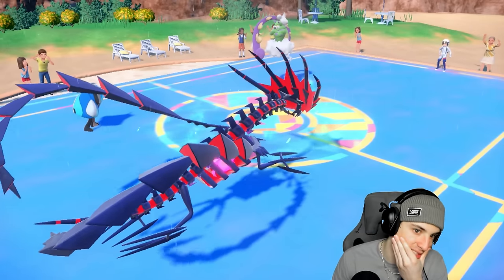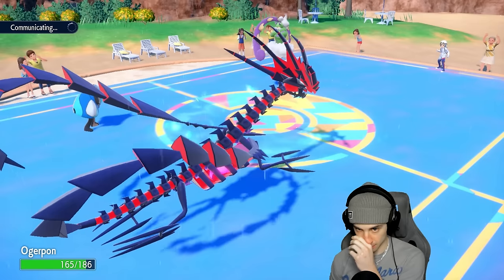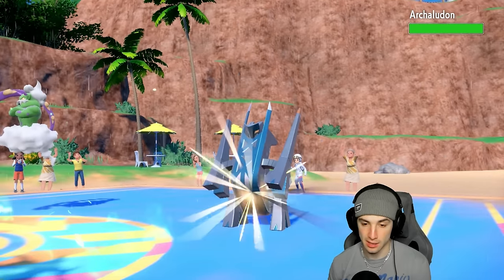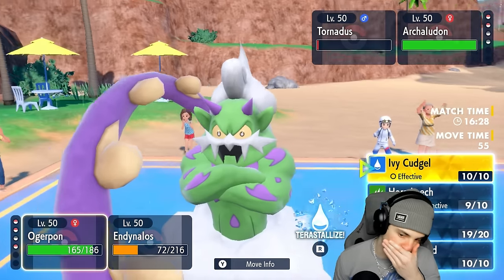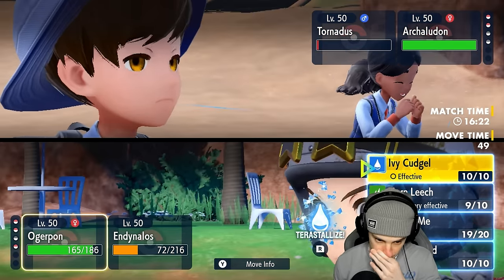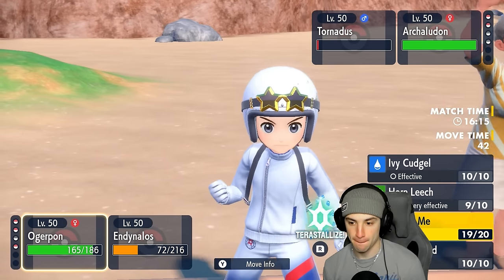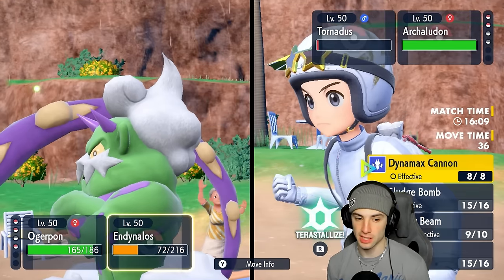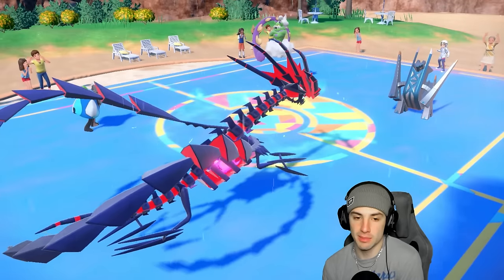I still have Tera and I might send it now on Ogrepond for that Special Defense boost. Eternatus is most likely dead here — let's just Protect it. I have Urshifu in the back end to deal with that. I'm going to Terastallize and get a Special Defense boost. This could be a little bit of a problem, especially with Electro Shot. I'll Spiky Shield first and hope that Eternatus can maybe eat up a shot and get rid of this. Electro Shot is probably going into the Ogrepond slot, and we're wasting their Tailwind turns — which is good.